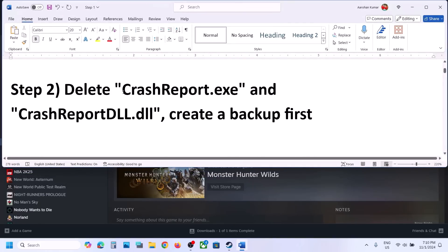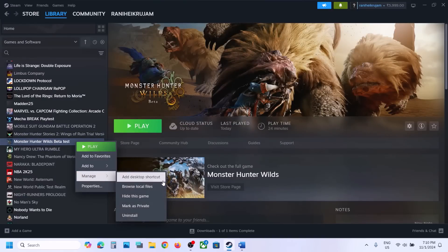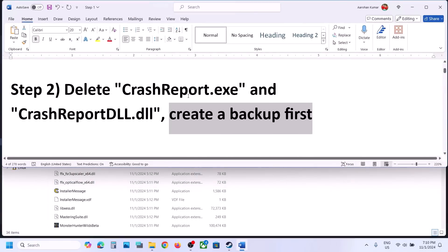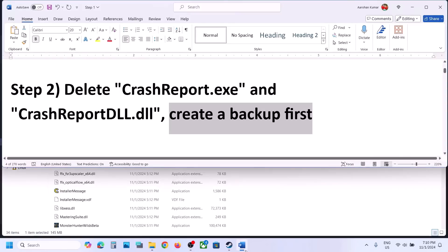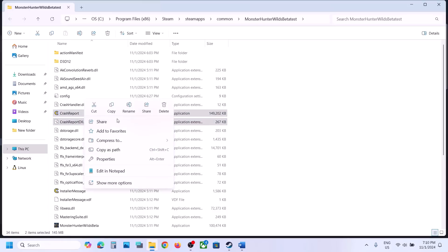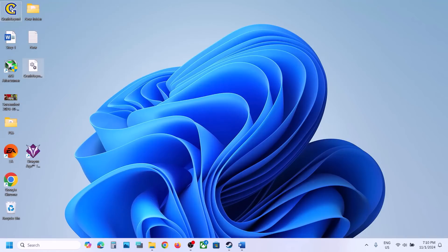The next step is to delete crash report.exe and crash report dll.dll, but first of all create a backup. Go to the game installation folder, right-click on the game, select Manage, then click on Browse Local Files. It will take you to the game installation folder. Select crash report.exe and crash report dll.dll and copy these two files, then paste them to the desktop as a backup.